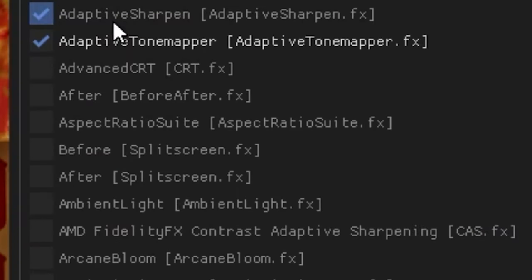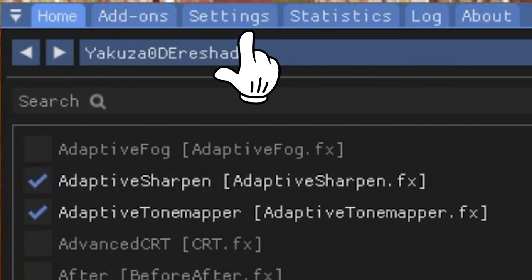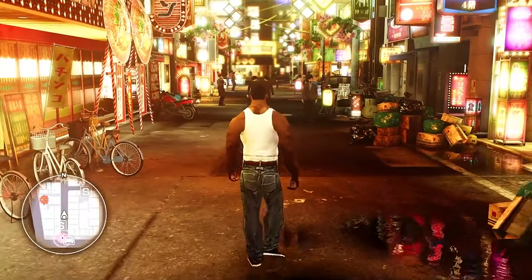With the home button, you can bring up your menu and mess with the effects. Also remember to set your hotkey in the settings tab. Now you can toggle reshade on and off.